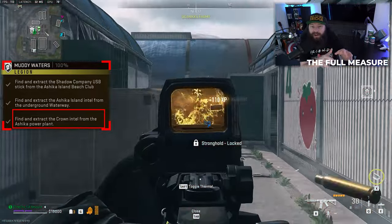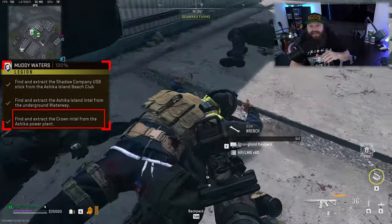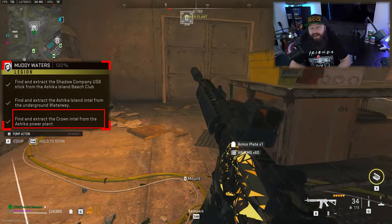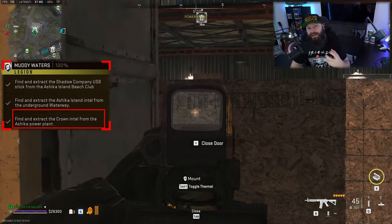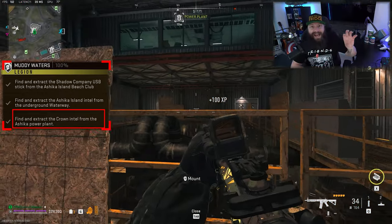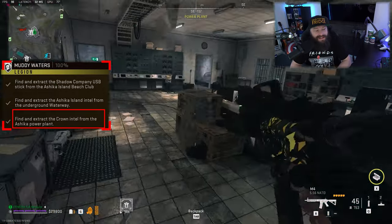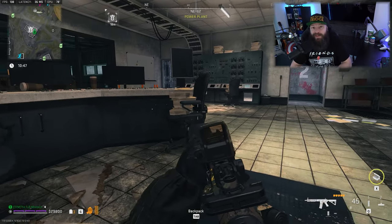If you don't have a pre-extracted key, you can go the classic way and kill enemies until they randomly drop a stronghold key. Killing HVTs usually drops stronghold keys as well, and you can also buy stronghold keys from certain buy boxes. Once you have the stronghold key, go to the power plant, use it to get inside, and look for the glassed-off watch room at the top. Go inside — there's a counter, and right in the middle underneath the counter is the crown intel you're looking for. Grab it, get yourself an extract, and this mission will finally be done.